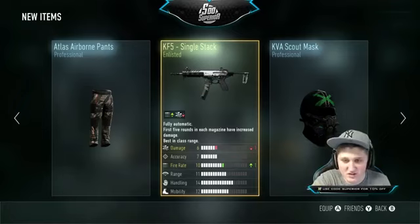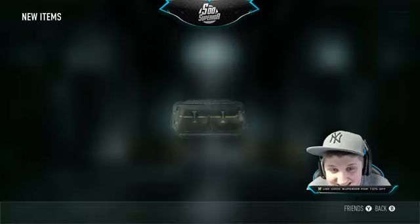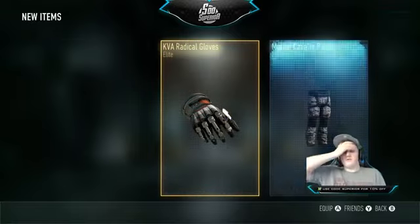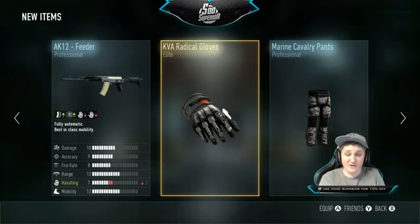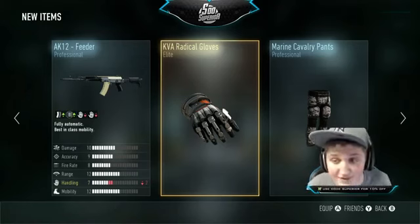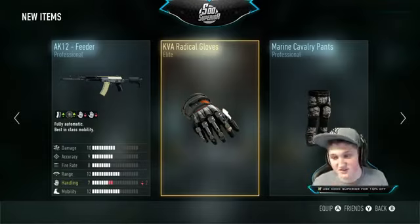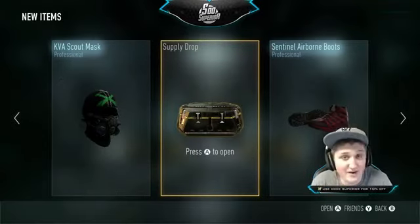And it sucked — well, it was okay, like two professional things, that's not too bad. Moving on to the fourth one. We got gloves and we got the Feeder — the Feeder is amazing, believe it or not it's probably one of the best AK tools and it's not even elite. And we got some elite gloves. Let's get the last one and hopefully we can keep our luck going, because so far the supply drops have been pretty damn good.